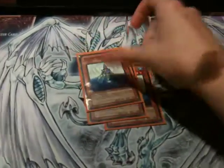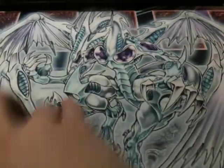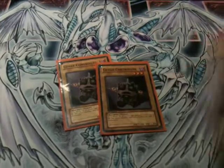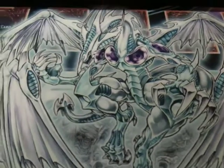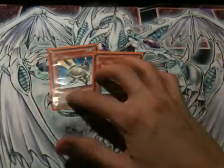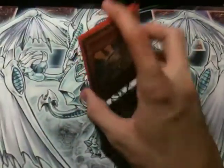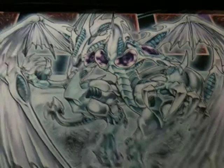Triple Genex Undine for putting my Coelacanth in the Graveyard. The Triple Genex Controller they're going to be bringing to the hand. They're also useful with Symbols of Duty to bring back Coelacanth. Double Fishborg — Coelacanth's going to be bringing those out. They can resurrect themselves to synchro with that counter. You also want to synchro these with Coelacanth to make your Stardust for your Shooting Star.